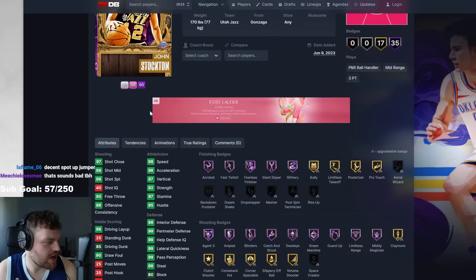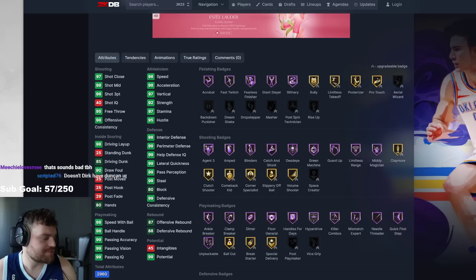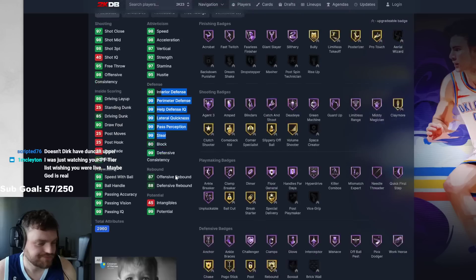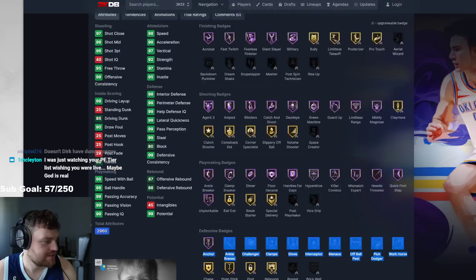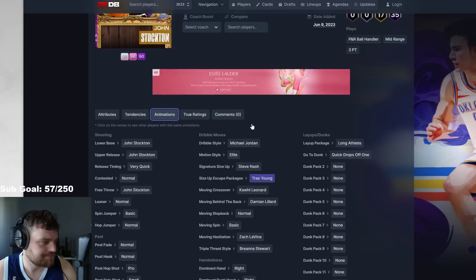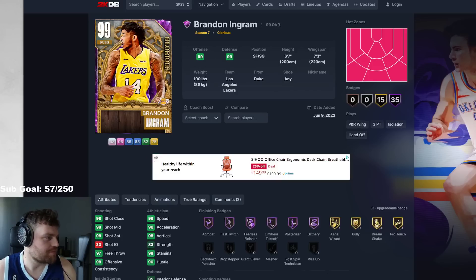Then we've got Basketball John — 85 driving dunk, 98 speed, 98 acceleration, 98 three-ball, 99 every defensive stat that would have been blocked. Good defensive badges as well. Stockton's talking very quick — Steve Nash size, Trey Escape. So he's got decent dribble sticks. He's not going to be great because he's Stockton, but if you're a John Stockton fan or just want to use him anyway, he's not terrible. You can just about use Stockton.